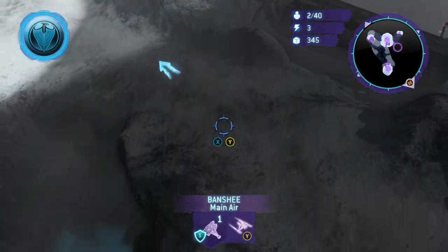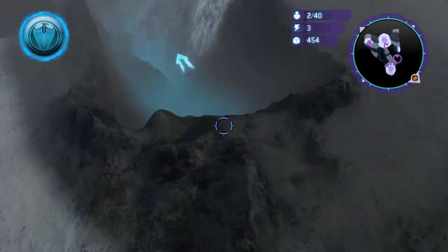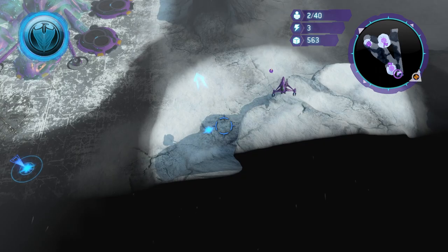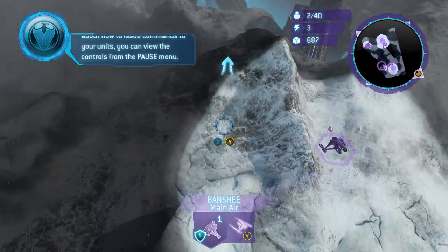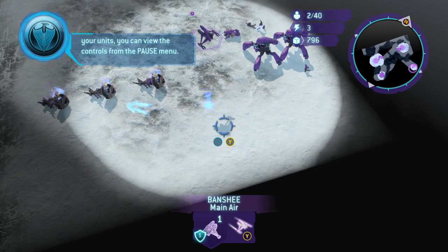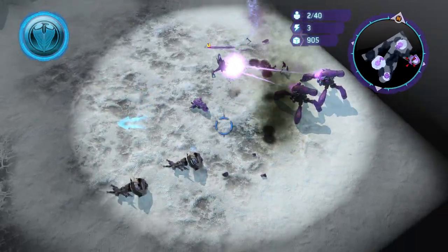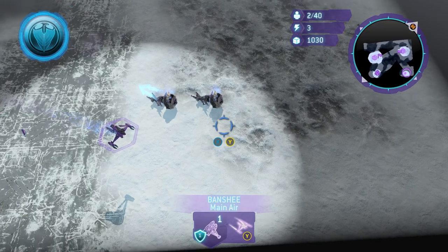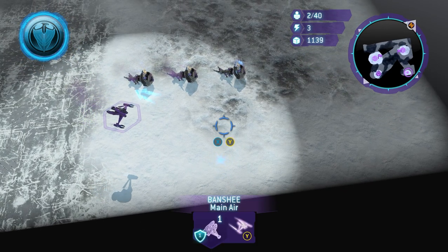Now that we have our Banshee out, we're just going to explore around the map. Over here in these areas there's not really too much going on — this is where you did the MAC blast earlier. A little bit of info: this map, Chasms, was the testing map for all things Halo Wars before the game came out. It's like their sandbox where they put units and tested everything. But if you come over this little ridge you'll find a large open plane with enemy units in it.